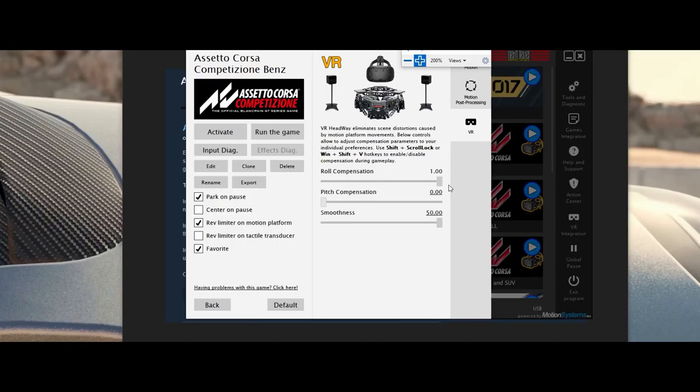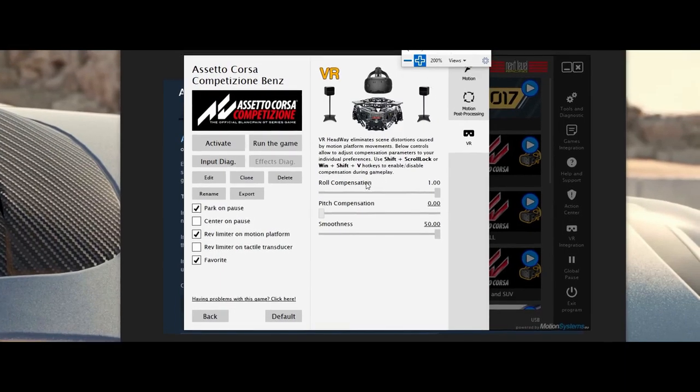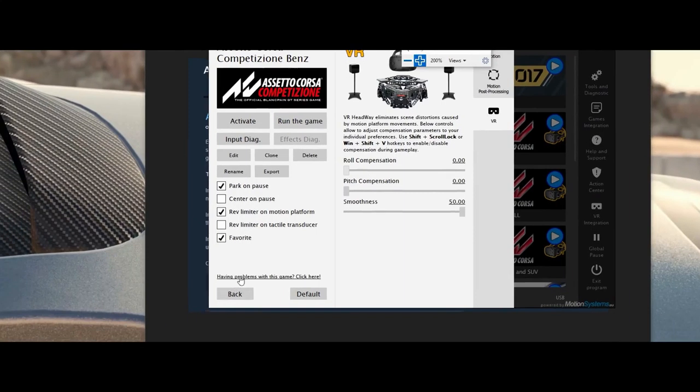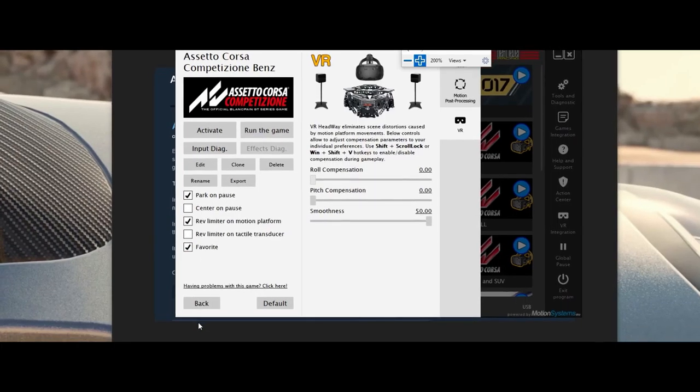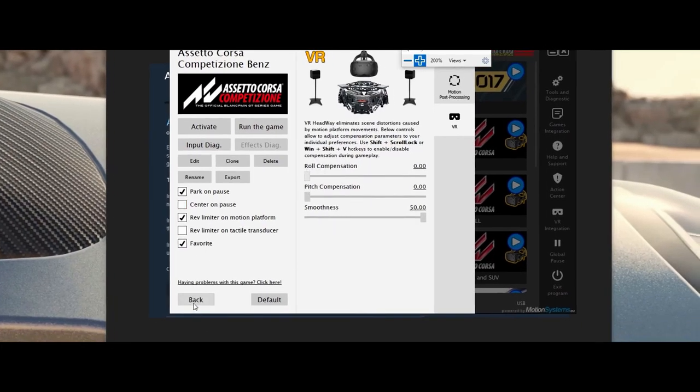I could change how much distance my seat goes under deceleration to match it a little bit better, but anyway this fixed it. I changed the roll and the pitch. Just a little note for other V3 Next Level Racing users who run into that issue — that's what it was.